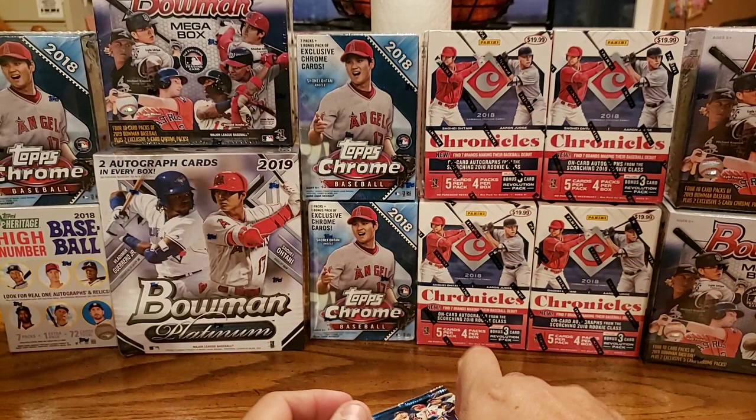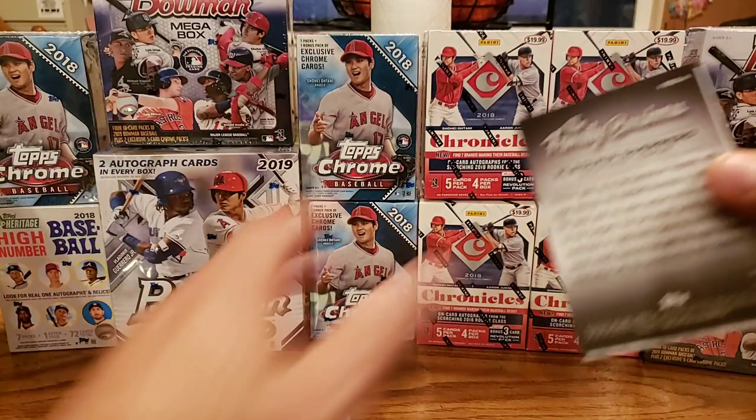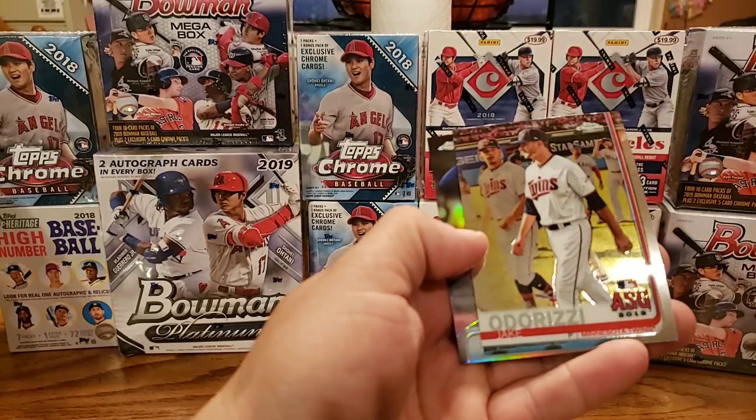It says look for Autograph and one-of-one Super Fractors. There are seven packs, so let's see what we get. Actually, I did go the other day and I did find a bunch of packs. And right off the bat — Pete Alonso, the All-Star Game rookie! I got all of them actually, because I didn't see these boxes.